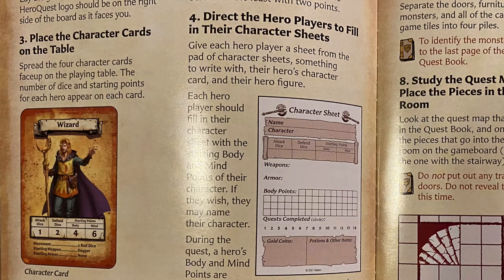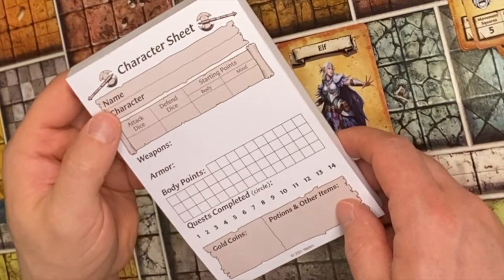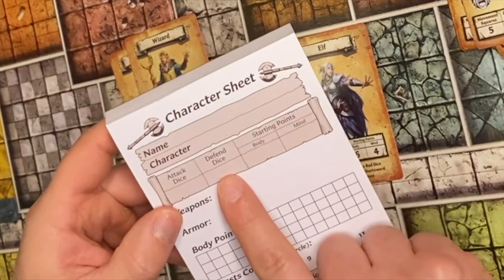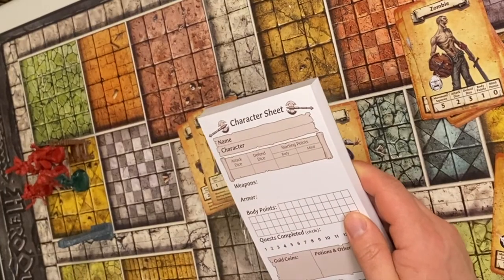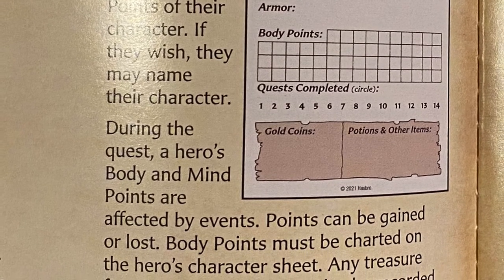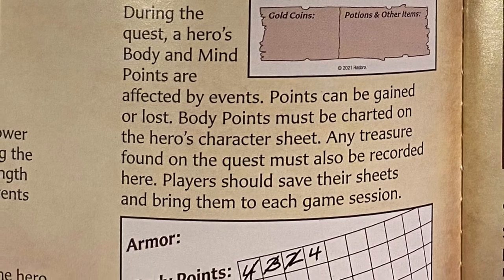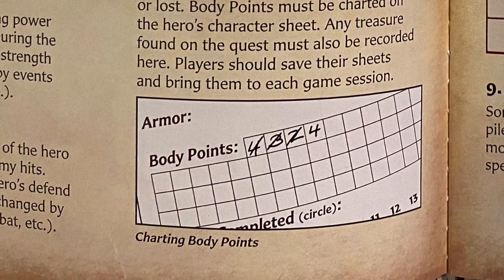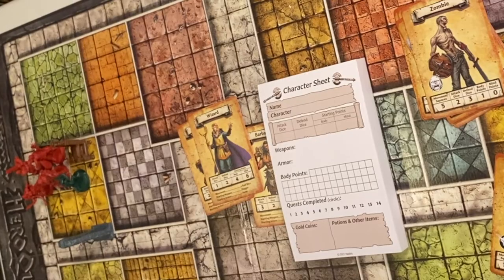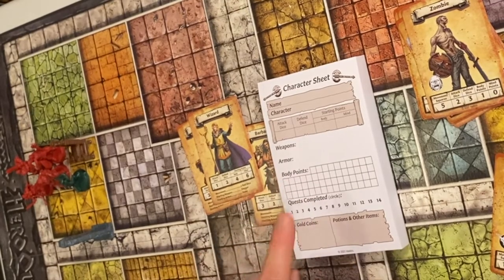Direct the hero players to fill out the character sheet — it's very simple and straightforward. You name your character, say which character it is (e.g., Elf), put in your attack dice, defense dice, and starting points. You also write your weapons, armor, and body points. During the quest, the hero's body and mind points are affected by events — points can be gained or lost. Body points can be charted on the character sheet. Any treasure found on the quest must also be recorded. Players should save their sheets and bring them to each game session. The sheet tracks quests completed, gold coins, potions, and other items.